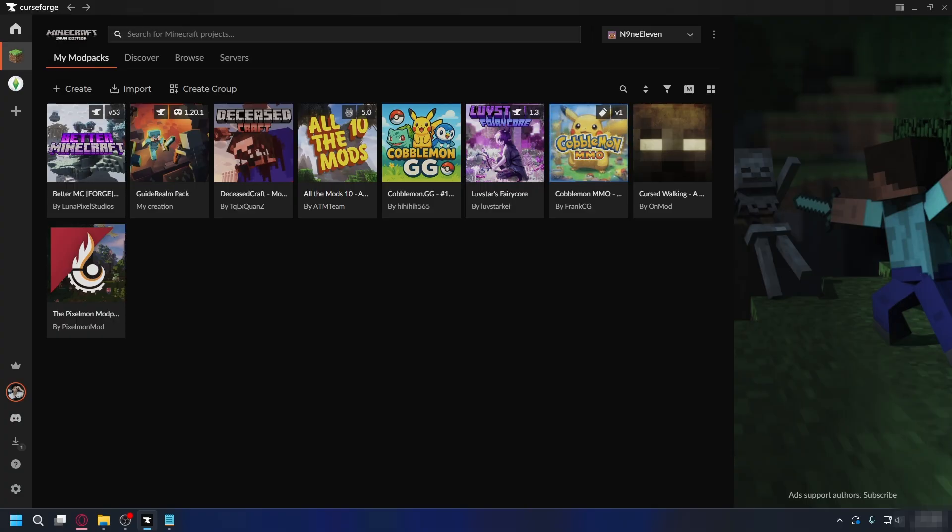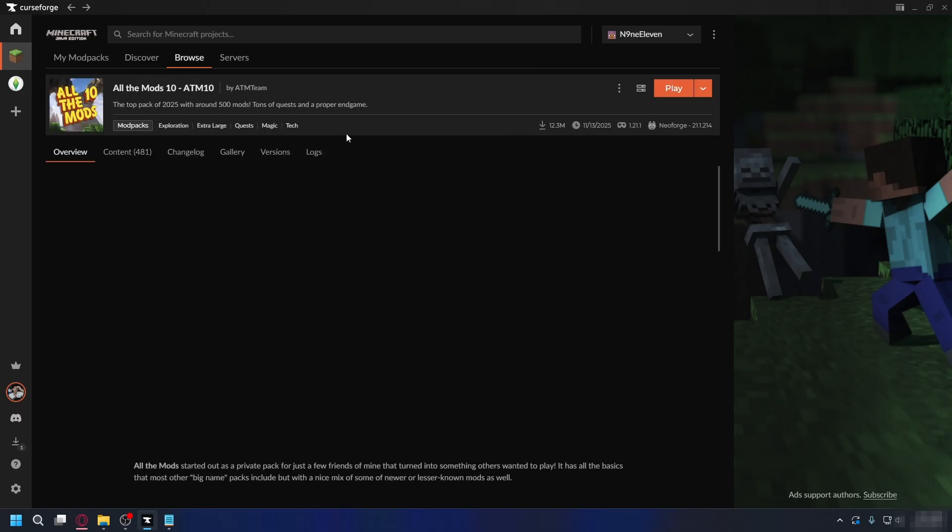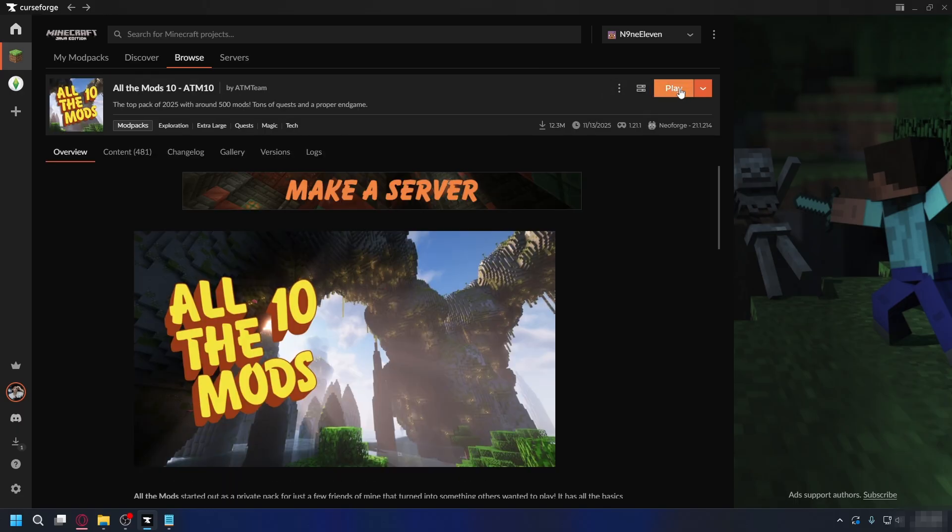You can search for the modpack you want to play with your friends — just search for it in the search bar, or go to the Browse tab and look for the one you want to install. For example, I want to play with the modpack ATM10. Click on it to go to the page and then click Install on the right. One thing to note is the game version and the mod loader it uses — here it's 1.21.1 and the mod loader is NeoForge 21. So if you want to add another mod to this modpack, you'll need to match the correct game version and mod loader.